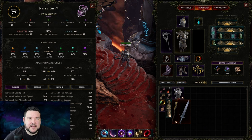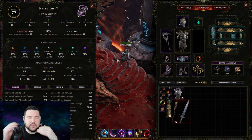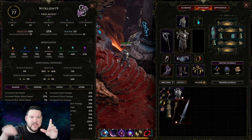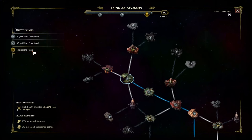He does two big moves at the beginning. One is a large AoE — if you're standing in it when it goes off, you die, so you've got to run out of the circle. But then he does an AoE outside that you have to come inside for. That mechanic alone probably accounted for about 70% of my deaths, because I just didn't understand at first why I was even dying.